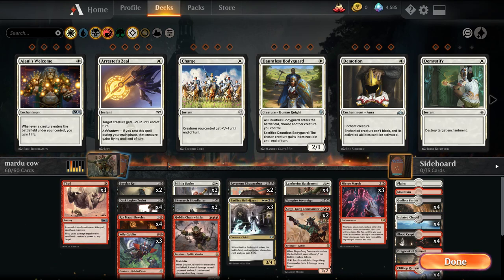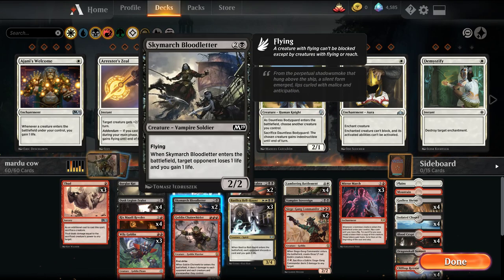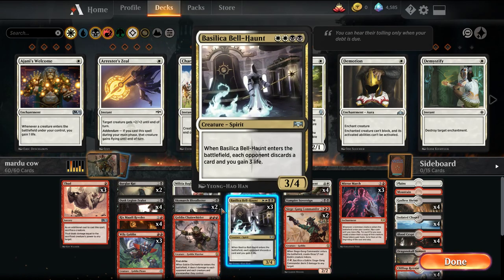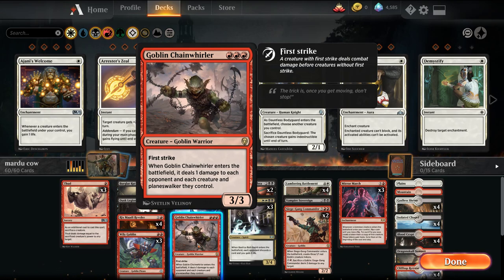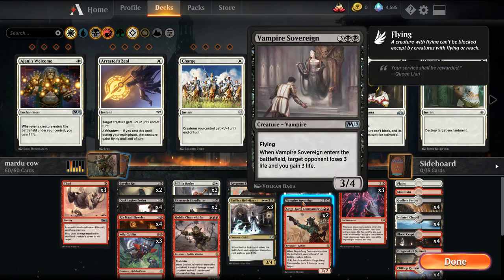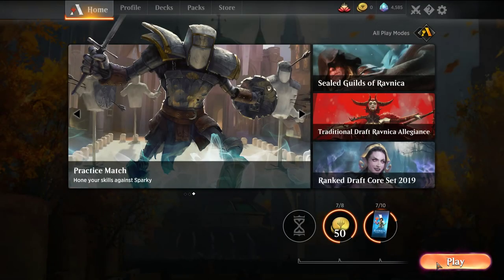So what are we using for enter the battlefield effects? We have Bugler Rat to make opponents discard cards, Dusk Legion Zealot to draw cards, Rixmati Reveler to draw cards, Wily Goblin to create treasures for ramp, and Militia Bugler to dig for more creature cards — about half the deck can be picked up by Militia Bugler. We also have Sky March Bloodletter to gain life and drain the opponent, Chain Whirler to wipe opponent's board and ping for one, Chupacabra to kill creatures, Bell Haunt to make opponents discard and gain life, Vampire Sovereign to drain three and gain three, and two Siege Gangs for tokens and pseudo removal. We'll run it through a couple games and see if we want to add the blink package.